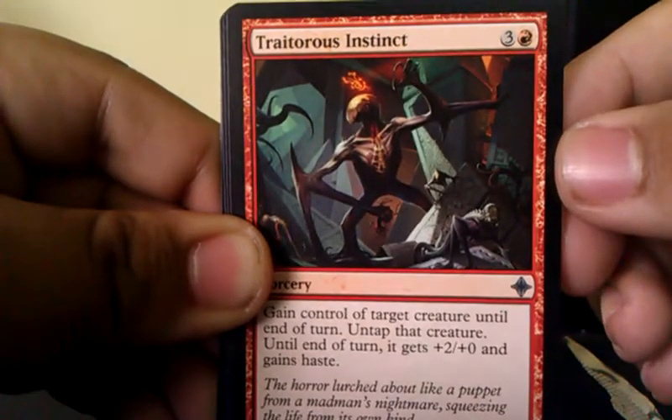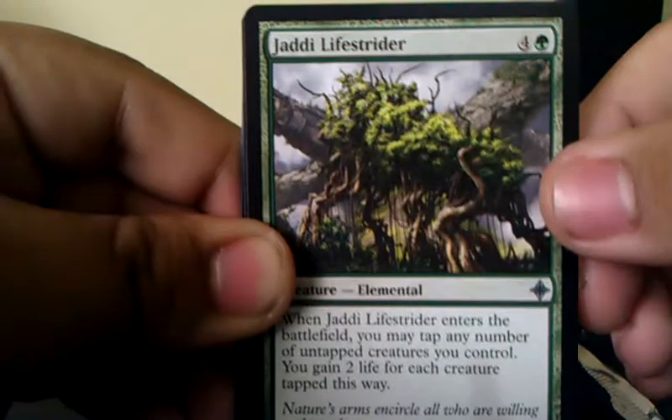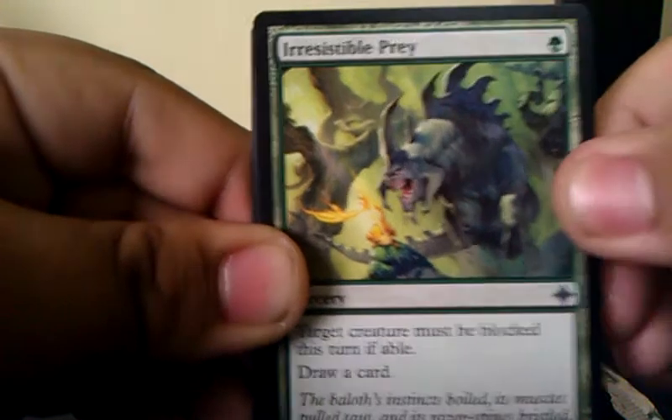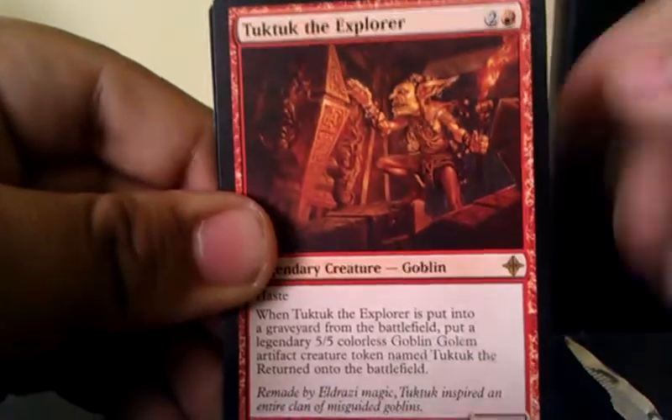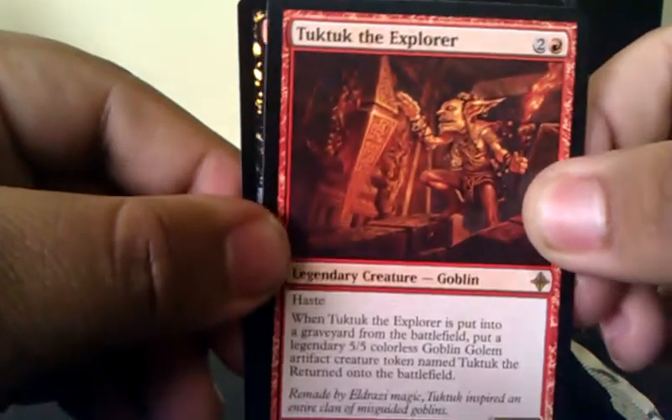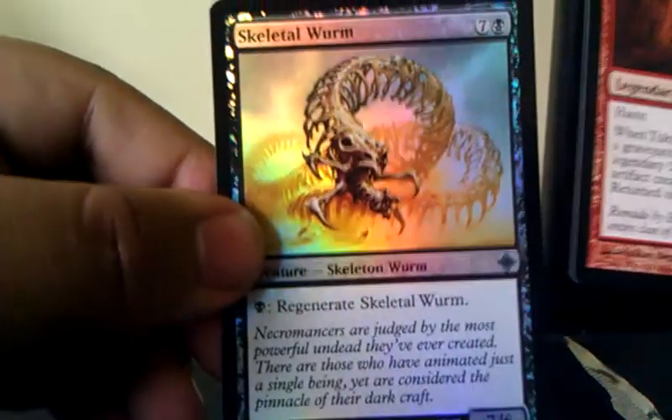Traitorous Instinct, Gedi Life Strider, Irresistible Prey, and the Red Tuk Tuk Explorer. And our Hollow is Skeletal Swarm. I guess that's uncommon, so should be happy for that.